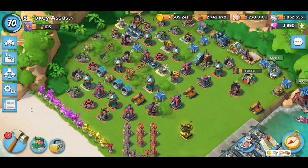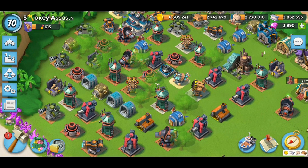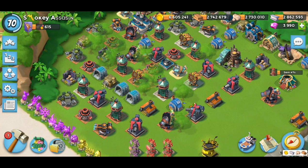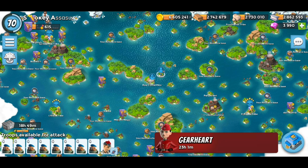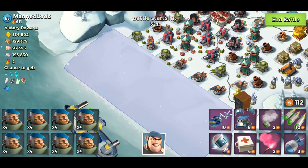That's how we're going to be using it — strategically picking defenses we want taken out to make our attacks easier. Let's find a base and jump in. I've picked this one. I've got all Grenadiers loaded and Bullet, with an energy drink.